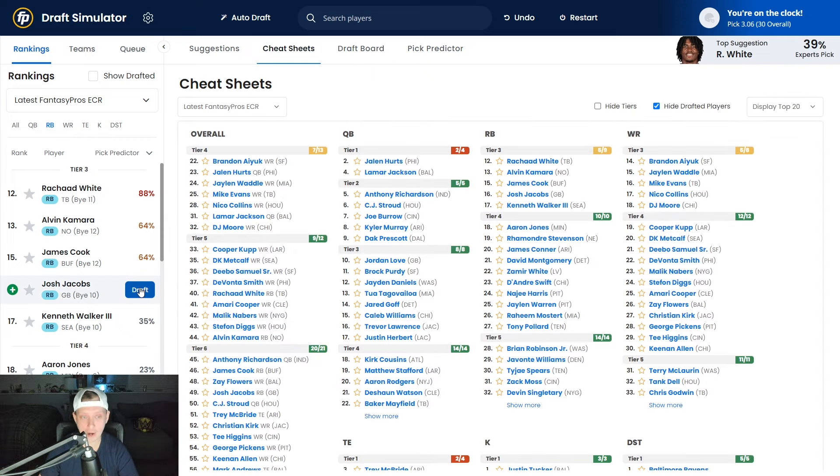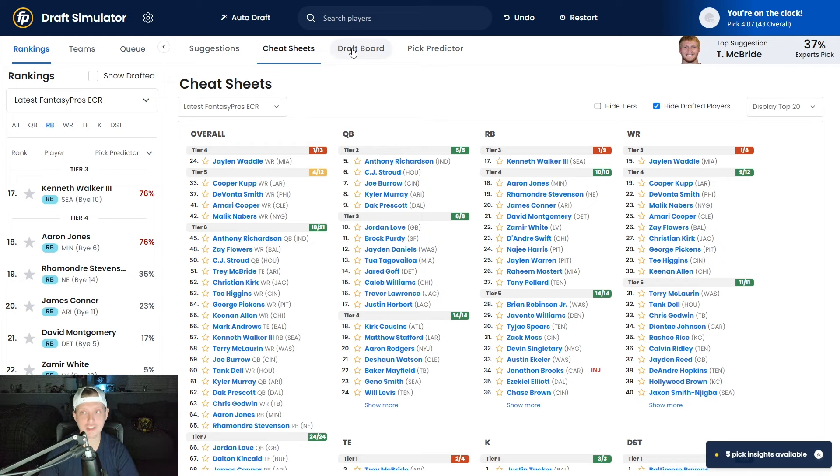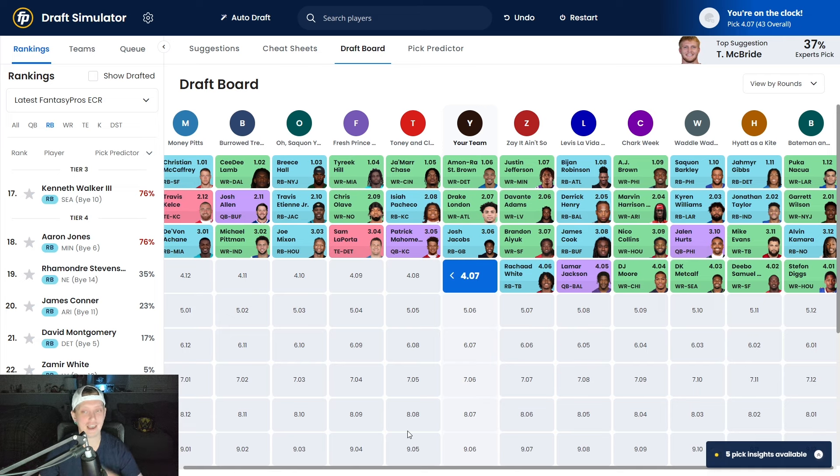I am going to be incredibly overweight on the Packers offense this year. If I'm drafting 10 fantasy teams, I want at least one player from the Green Bay Packers on all 10 because I really believe they're going to be one of the best offenses in the NFL. Jordan Love is incredibly legit and the team paid him a ton of money. After Josh Jacobs, the board goes: Brandon Aiyuk, James Cook, Nico Collins, DeVonta Smith, Jalen Hurts, Mike Evans, Alvin Kamara, Stefon Diggs, Debo Samuel, DK Metcalf, DJ Moore, Lamar Jackson, Rashad White.